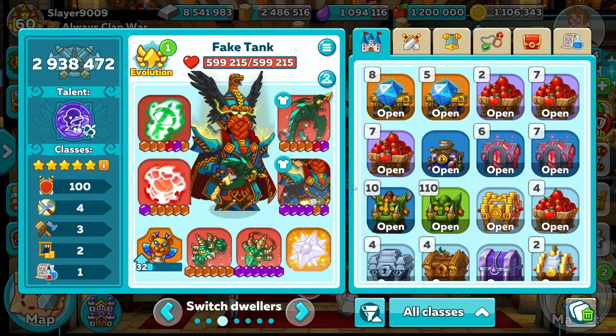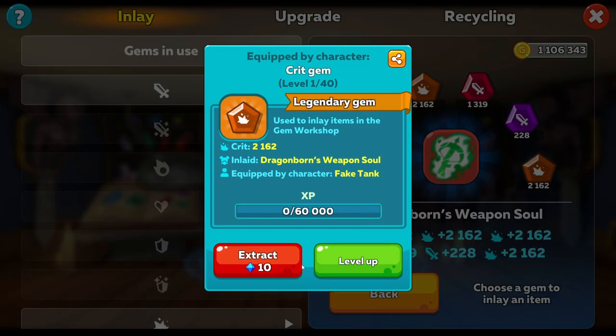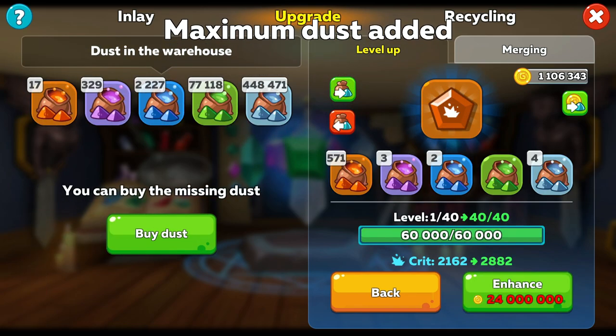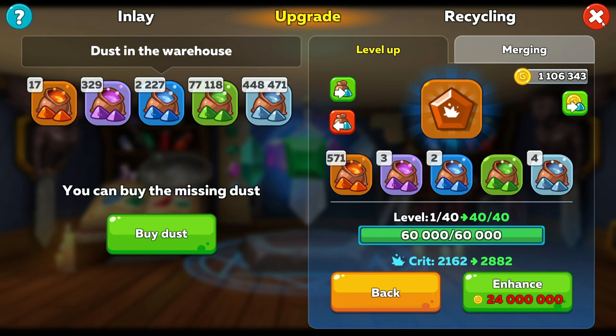You can argue that once you actually merge two gems together, technically that one gem doesn't equal two maxed out gems, but it just seems like once you add a new gem it balances out — and that's why I'm explaining it.